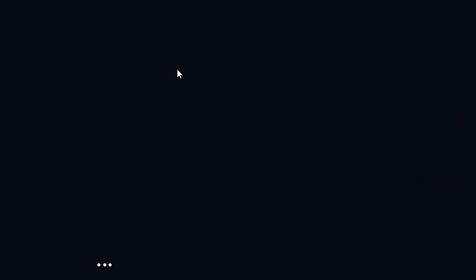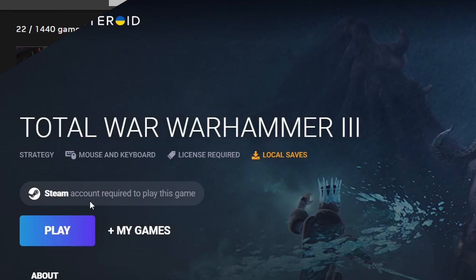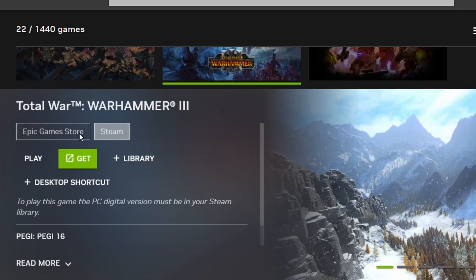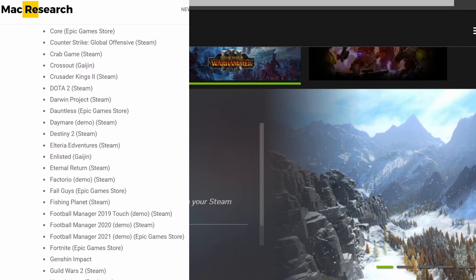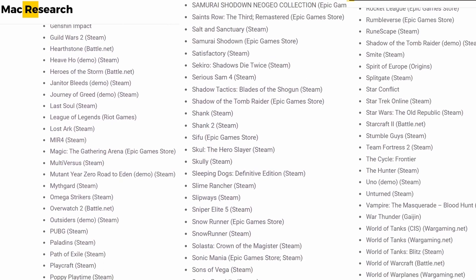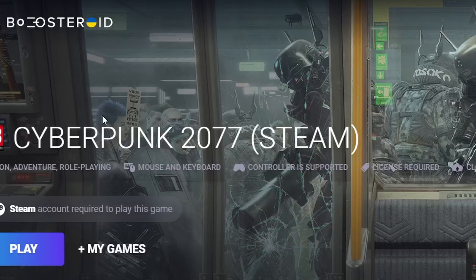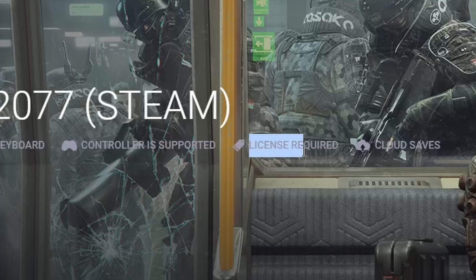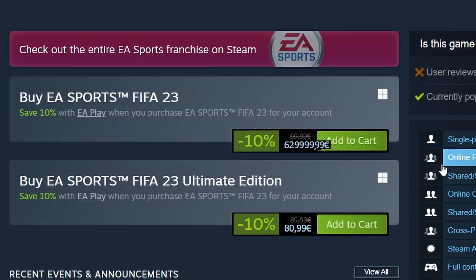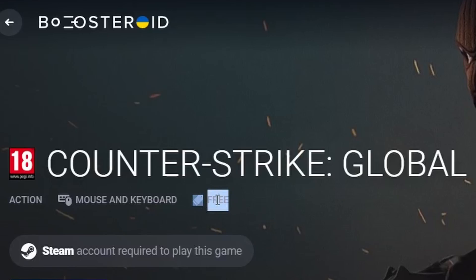For instance, Boostroid may have the Steam version of a given game, while GeForce Now also gives access to the Epic Games release of the same game. That is why we recommend checking the list of games available in Boostroid and GeForce Now in the links below before deciding whether to commit to a service. One final note is that neither service lets you play for free games that are otherwise paid — with both platforms, you must either own a given game to play it, or the game must be free to play.